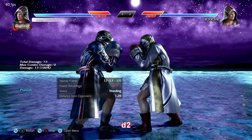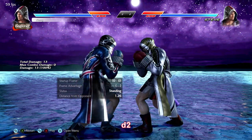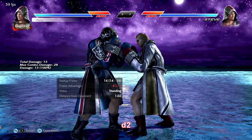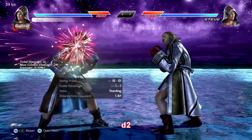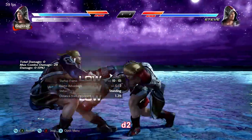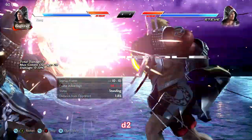Down 2 is another quick high-crushing low poke but with string options to continue pressure. Down 2-1 is common and can go into duck, weave, or sway, although down 2-1 is not a natural combo — rather it's a natural combo on counter hit. Down 2-1-2 is unbeatable, so good against mashers, but also risky because it does end with a high.